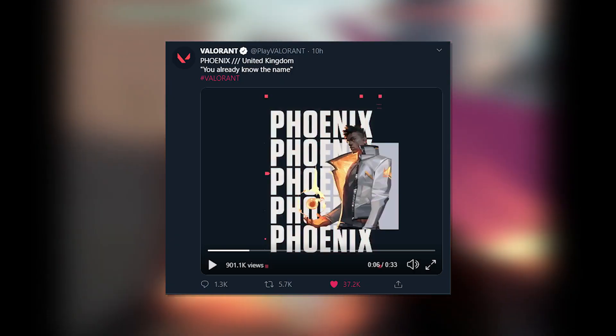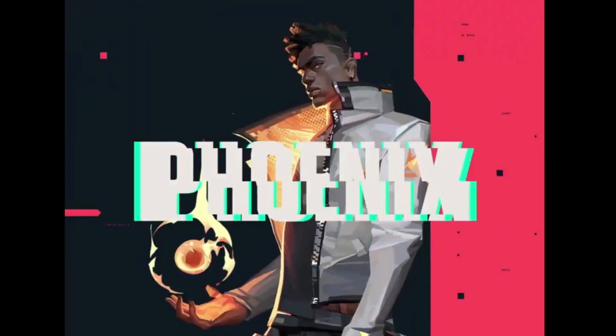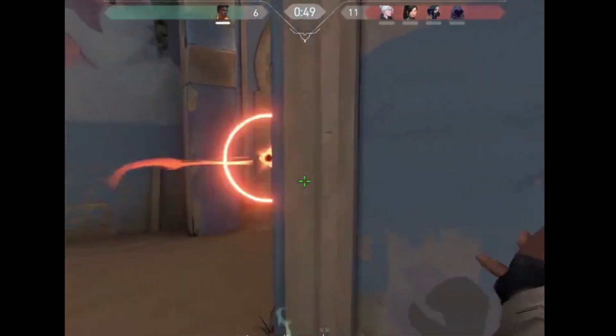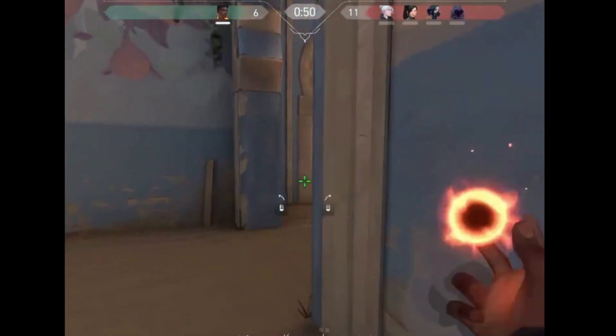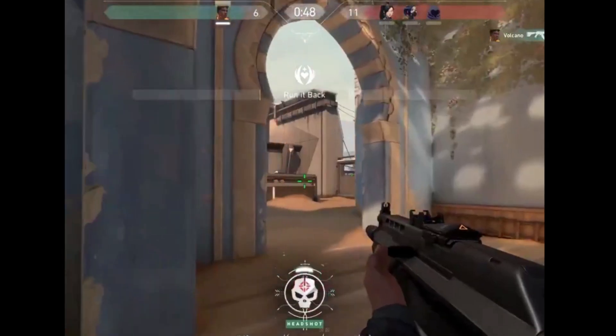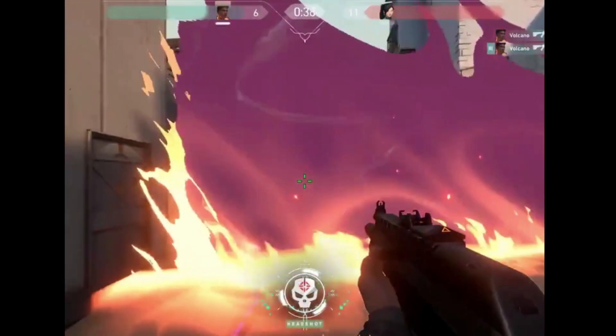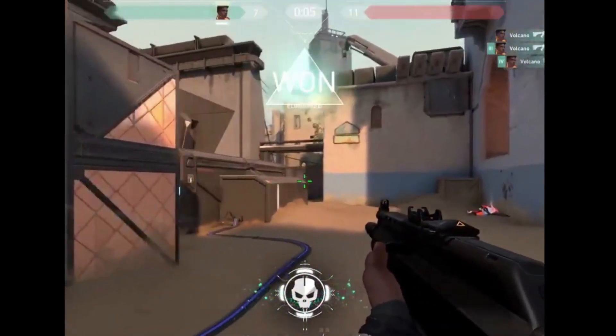In this 4x3 video, we get a fantastic look at Phoenix's Curveball ability, where he's able to bend a flashbang grenade-type ability around a corner and blow it up in someone's face to blind them.